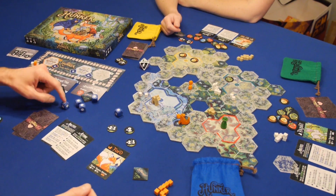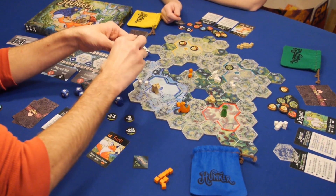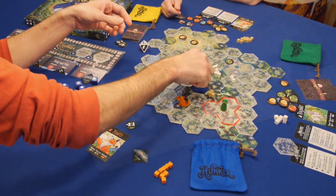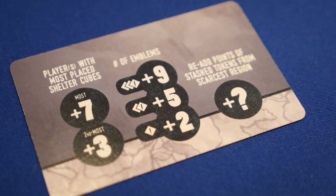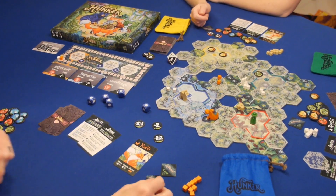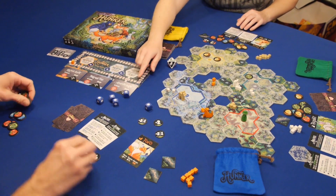Play continues until all the snow tiles have been placed. The round finishes and points are awarded for placing the most shelter cubes, for gaining hunker emblems, and for stashed food. Each player also rescores their scarcest food. Points are tallied and the player with the most points wins.